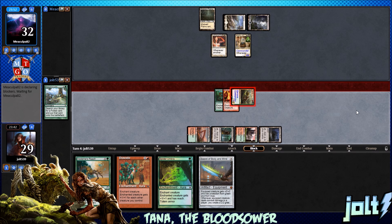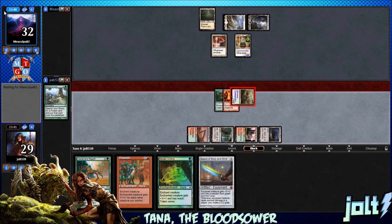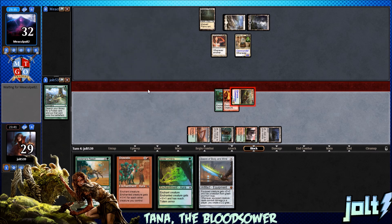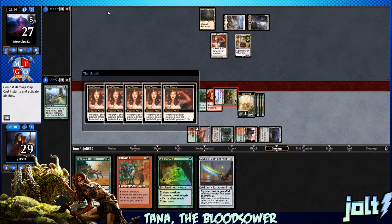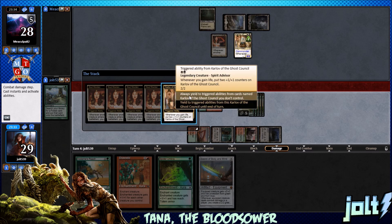Swing it in for five — we're gonna connect for five, put them down to 27. That's five beautiful little Sapling tokens out of the compost pile. Next time we go for Bravado: enchanted creature gets plus 1, plus 1 for each creature you control. We get into spots where we don't have to worry about the life game from Soul Warden and can simply go for a combat damage win with Tana. Got the Tana trigger — five Saplings on the battlefield. Always yield to the Soul Warden, always yield to Karlov.